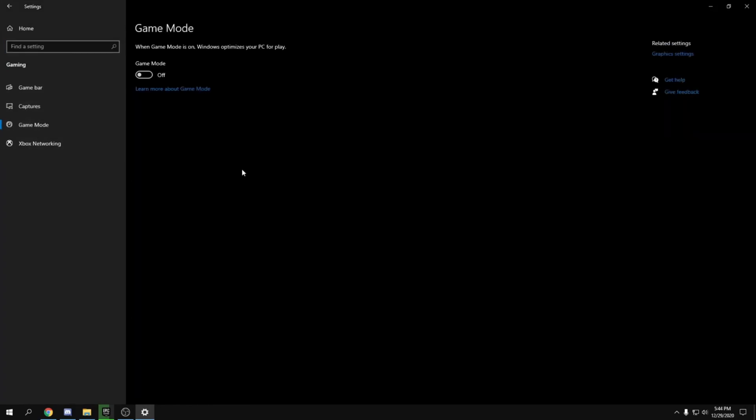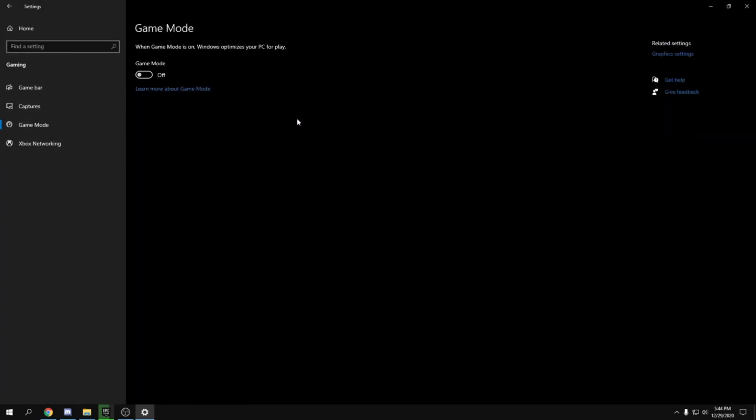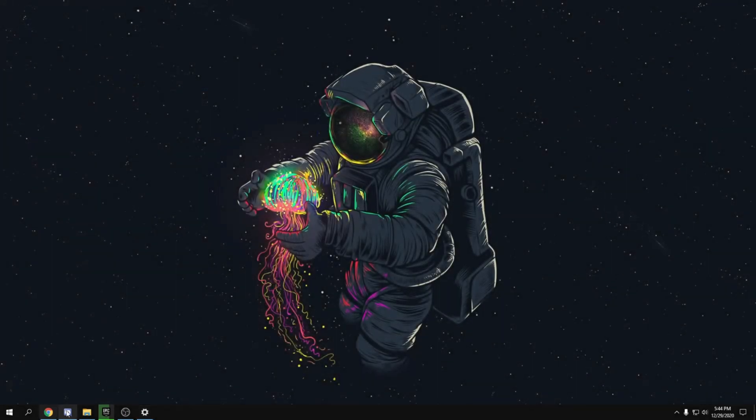Head back and go to Gaming. Once you're in Gaming, turn Game Bar off. For Captures, turn it off as well — but you can try turning Game Bar on and off and see the difference in your in-game performance to find what works best for you.